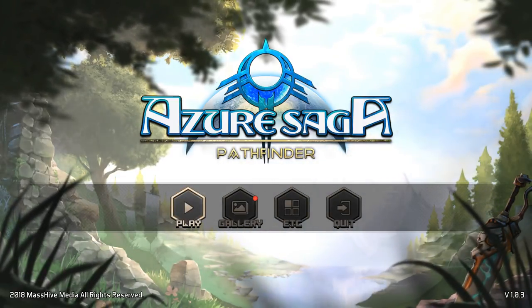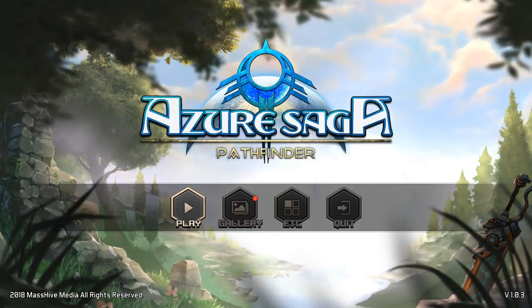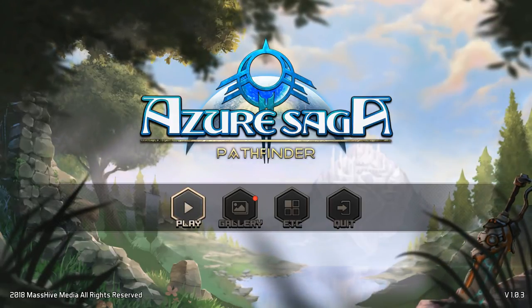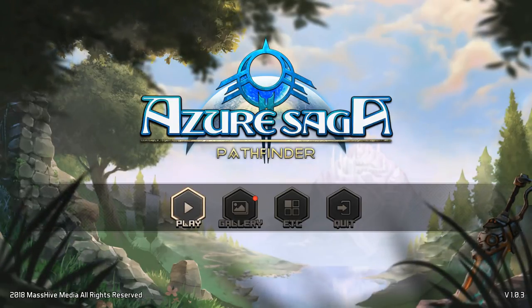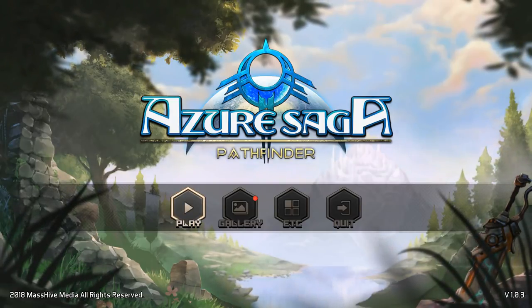Hello and welcome. Today we're going to take a look at Azure Saga Pathfinder, developed by MassHive Media. It came out about a month ago here on Steam, and it is a turn-based combat, classic — certainly classically inspired JRPG. Think of the old JRPGs from many years ago; this is almost an homage to that style of game.